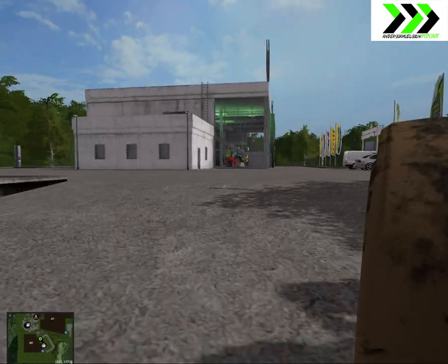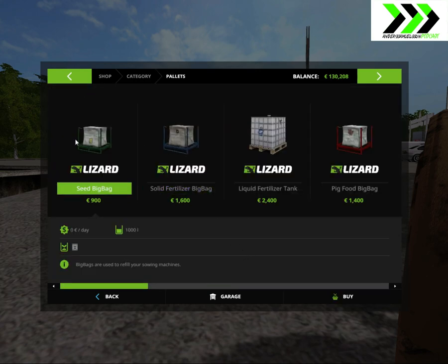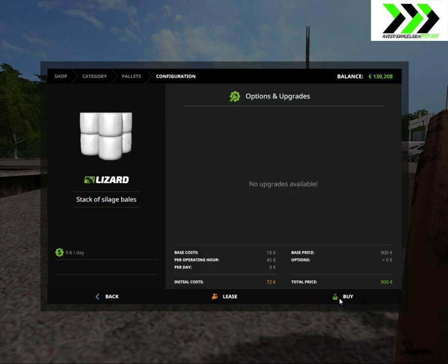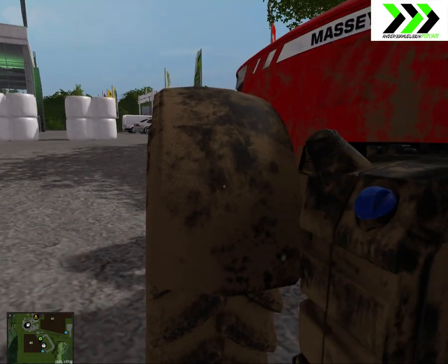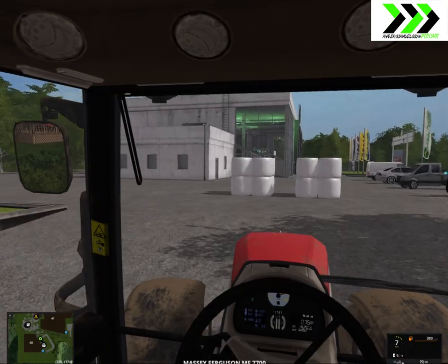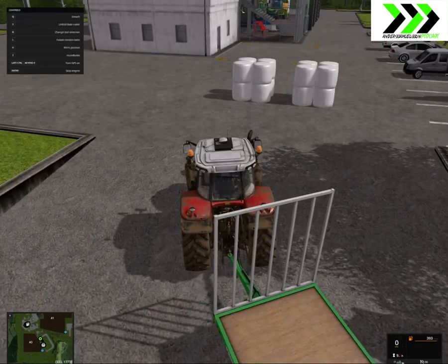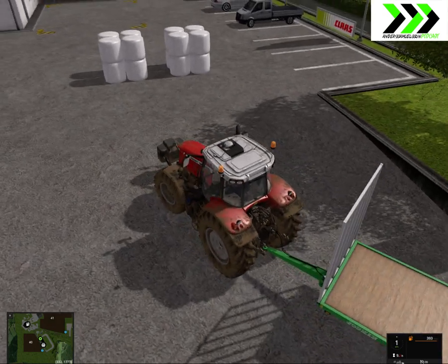Let's buy some bales. I have the Buy Bale mod installed. We'll start with silage bales - we'll buy one. The round bales, yes, that works. X, I think, is the working position.